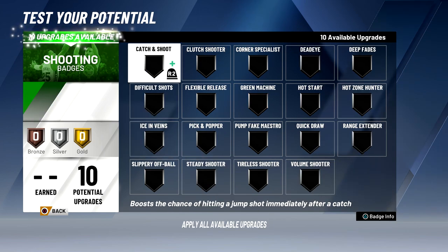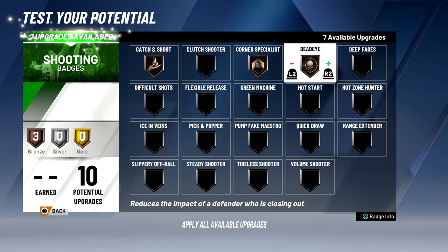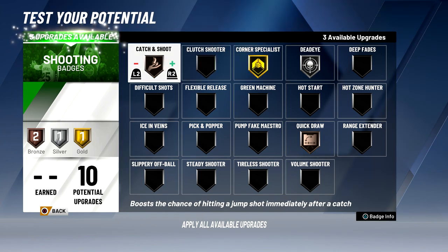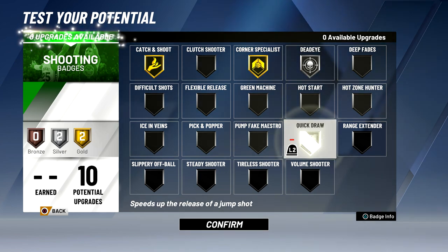The best shooting badges for this build are catch and shoot, corner specialist, dead eye, and quick draw. Hot zone hunter is also a good badge especially since you'll be shooting from the corner a lot — it's like a boost to corner specialist — but I'm not going to put it on so corner specialist can be a higher tier. I'm going to put dead eye to silver, corner specialist to gold, catch and shoot to gold, and quick draw to silver for a faster shot on this build.